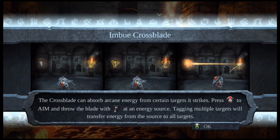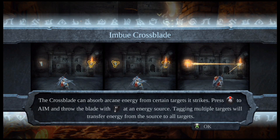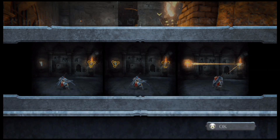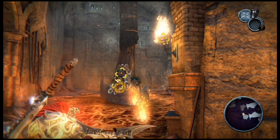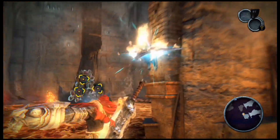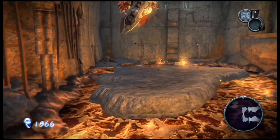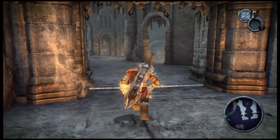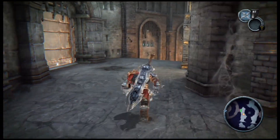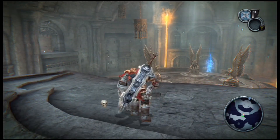Imbue Crossblade — the Crossblade can absorb arcane energy from certain targets it strikes. Press the right thumbstick down to aim and throw the blade with right trigger at an energy source; tagging multiple targets will transfer energy from the source to all targets. In this case the arcane energy is fire, so just left trigger and toss it to light all those bomb rocks up. I call them bomb rocks — I think that fits better. I'm getting it from Pikmin, I guess.